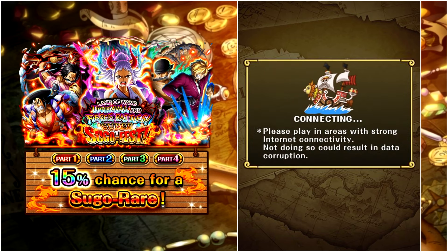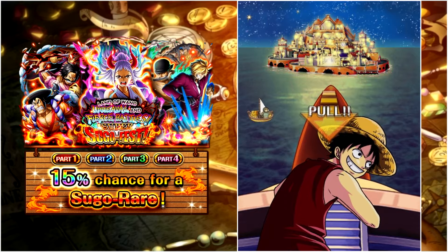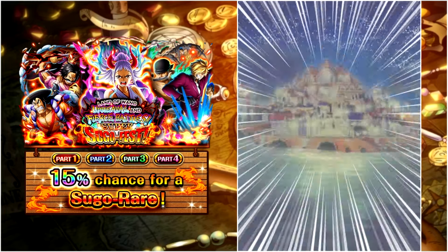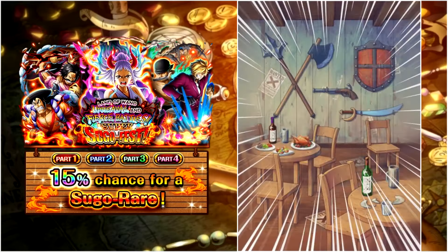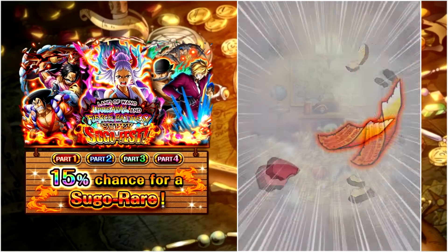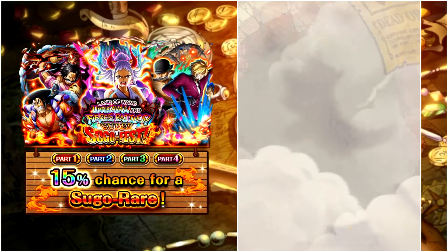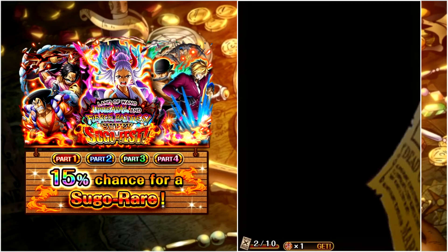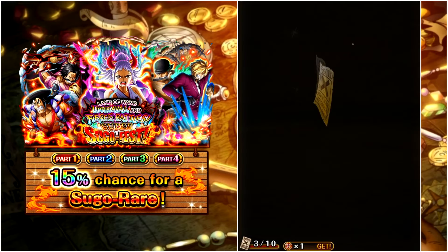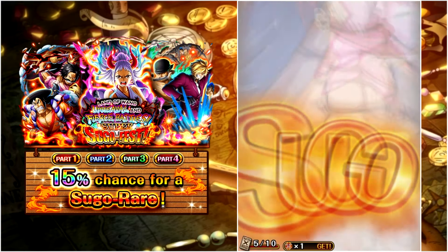Now we have two multis until the limited pool step, which is multi five. Let's see if we can get something here in multi four. We can't at least on the hockey side, but we do get animations. Because the next step is the limited pool and we haven't seen a new Super Sugo Fest unit yet, we do have good chances of getting one. Let's skip this multi — we are going to sacrifice it, maybe with a new legend in it.